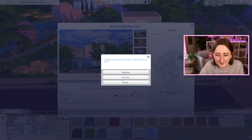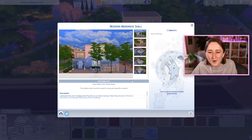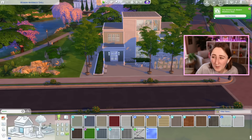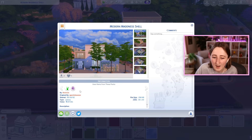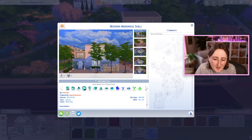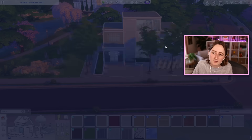I'm just gonna upload it to the gallery so I can stop looking at it, because it's kind of starting to stress me out. I just called it the Modern Madness Shell — I figure it's easier to find this way. It does use quite a few packs — only one kit though, mostly expansion and game and stuff packs. I've done worse builds pack-wise.